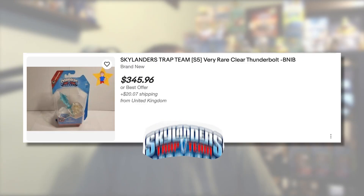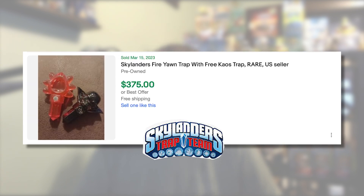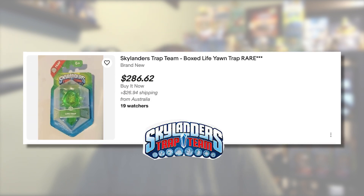I need 3 items from Trap Team. This includes Clear Thunderbolt, the Fire Yawn Trap, as well as the Life Yawn Trap.